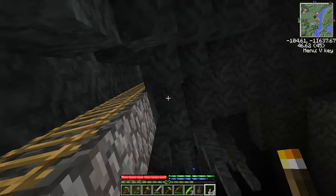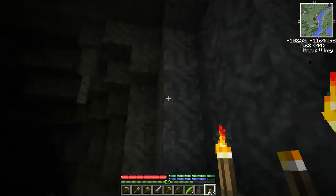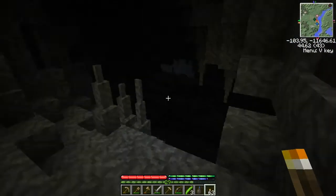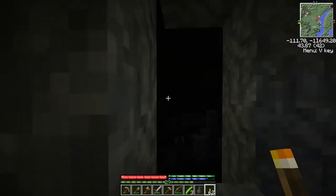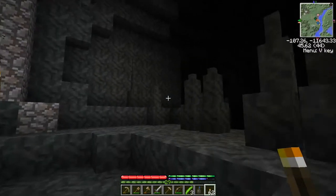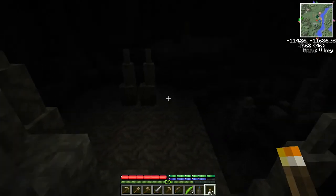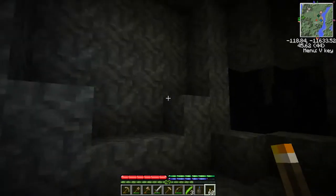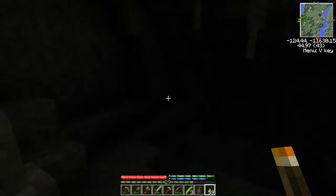I'll cut out the descent since you've seen it before. So here we are, down in the black catacombs. Let me place some torches to make sure nothing spawns. There's a spider — okay, I guess we start going in this direction. There's a bat; don't get in my way, bat. I'm going to be pretty trigger happy, I think.